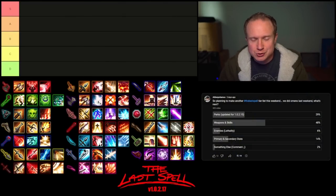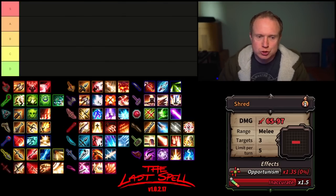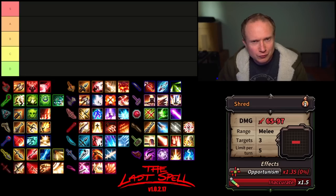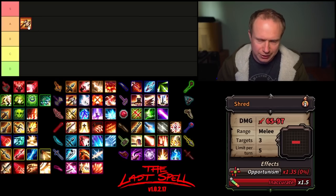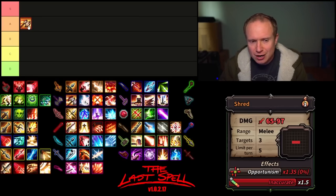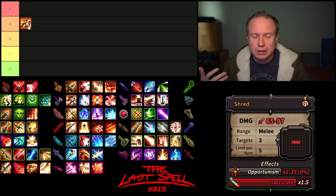The first weapon we have is the one-handed axe, and its first ability is Shred. Shred is an ability I really like for a couple of reasons. The opportunism multiplier is very generous at 1.35x, it has five uses per turn on it and hits three enemies. All of that for one AP makes this feel like a solidly A-tier ability. It doesn't quite crack into S-tier, I think because of the limitation of it being melee range only, and also the inaccuracy can be a little frustrating early game.